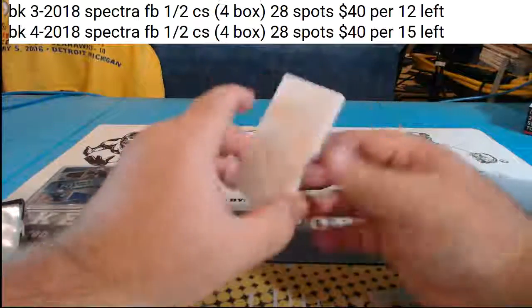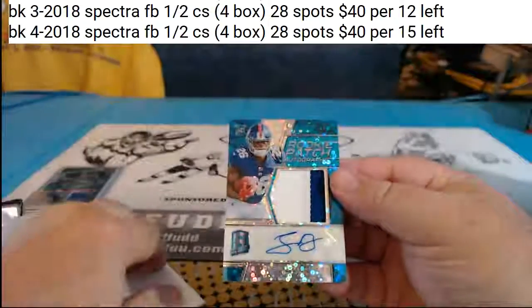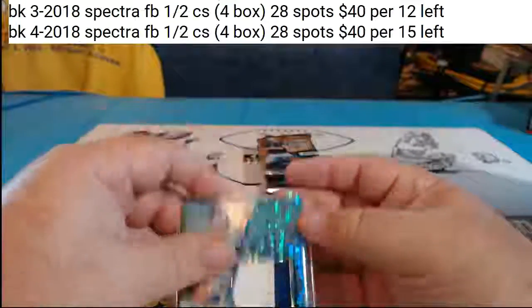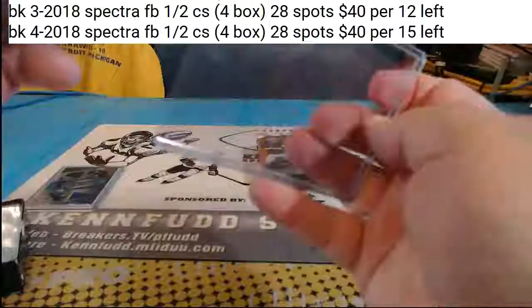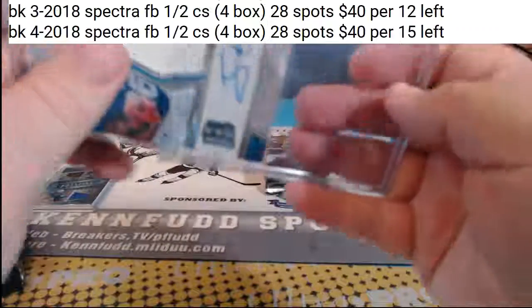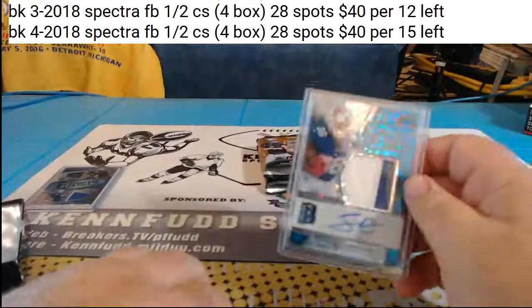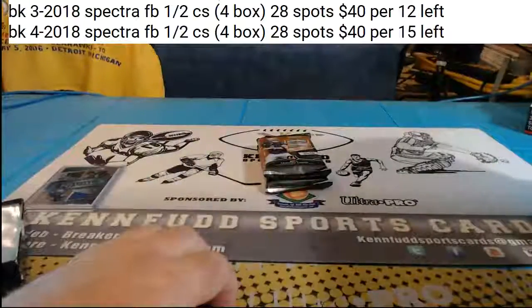Marshawn Lattimore for the Saints, die-cut blue to 35. Marcus Mariota blue relic for the Titans, 10 of 99. Saquon Barkley blue patch autograph, 54 of 75 for the New York Football Giants. That's a Rosen and a Barkley — that's not too bad — along with a Sony Michel and a Chubb. Two packs to go.